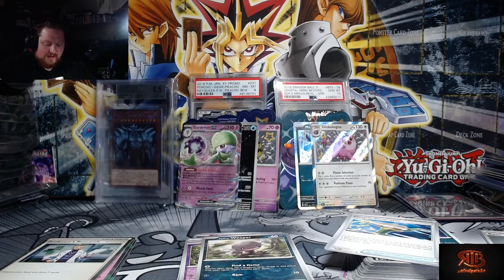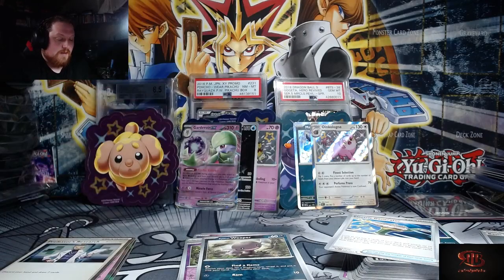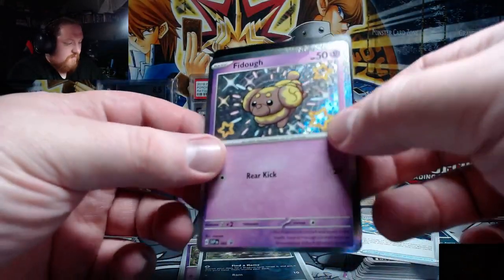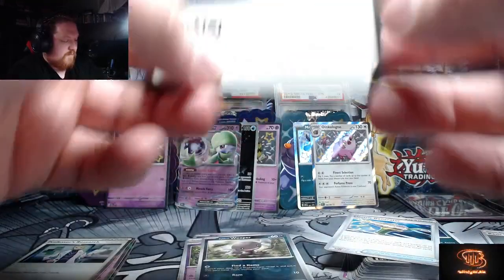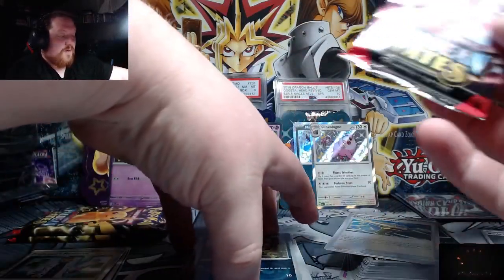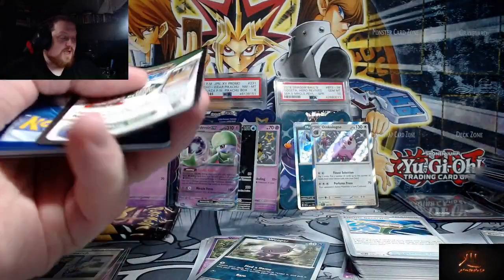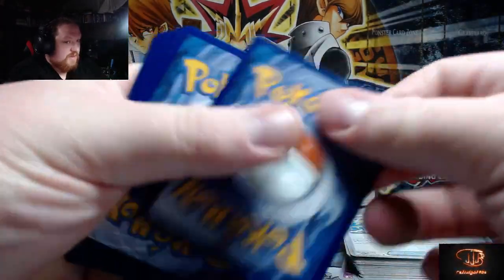Alright, third and last sticker set, then we're gonna dive into the two ETBs. I know normally I would do ETBs in their own video, but it's not like there's a whole bunch of product coming out at once. Shiny Fidough sticker, shiny Fidough promo, code card, and three packs — last three packs of the sticker sets. Hopefully we can continue and get another hit out of these. So far we've had a hit in every three-pack sticker set.